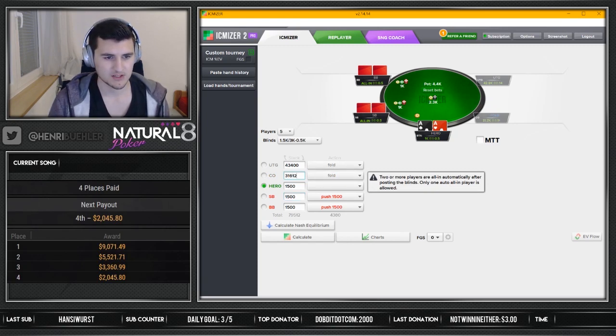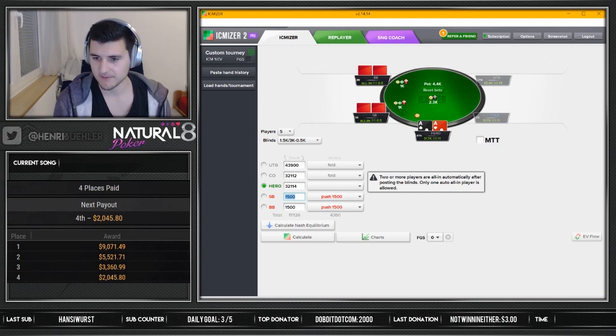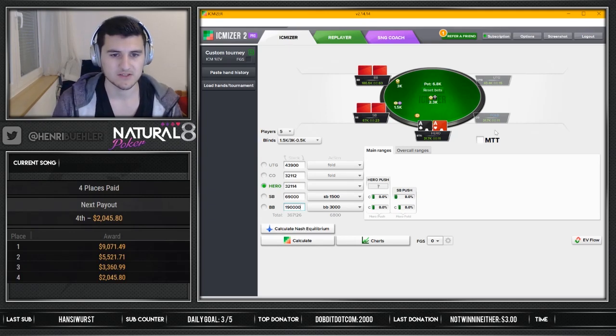We have to give him a bit more chips actually, because on the picture it's already deducted that they paid the ante, and the ante has 500 chips here, so we're just gonna quickly adjust to make sure we have the right spot. I'm gonna give myself slightly more chips — we did have slightly more chips — so I'm making it 3211.3. It's important that we cover him. The small blind sits on about 69,000 and the big blind sits on 190,000. It's all pretty deep — yeah, he's doing pretty well, whereas the rest of us is fighting.